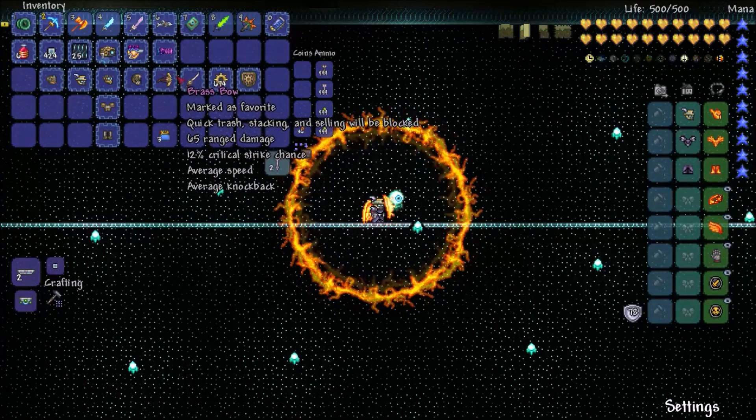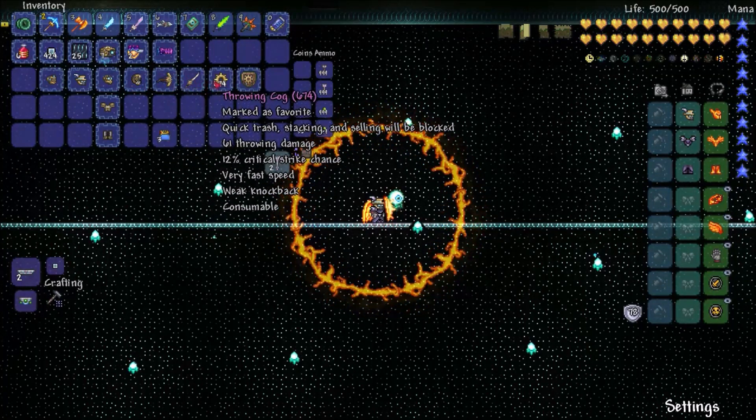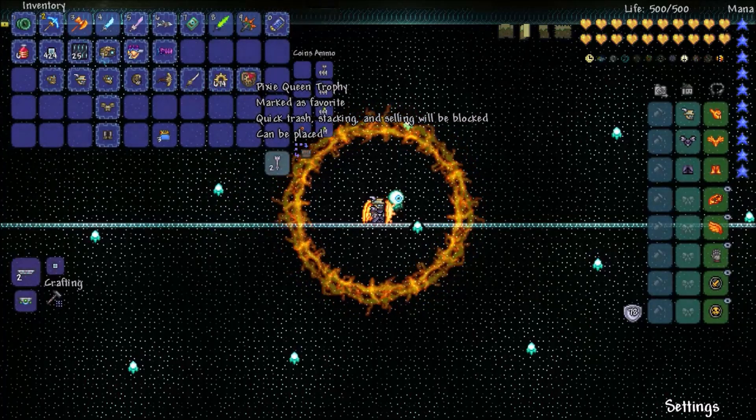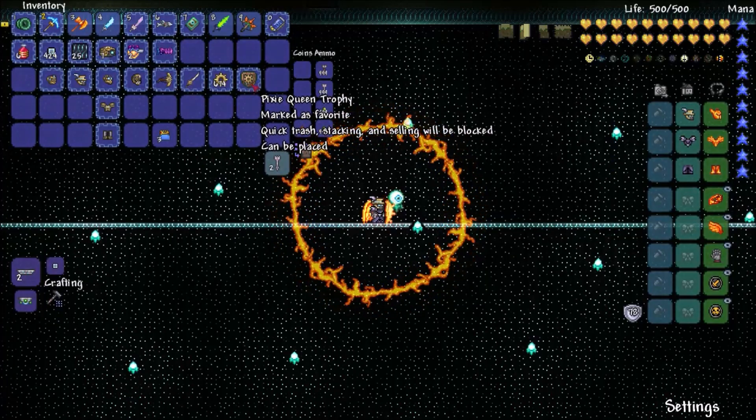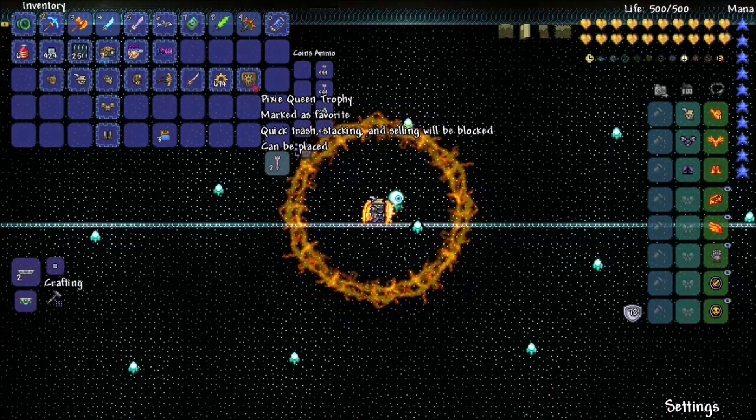The Brass Bow. Brass Saber. Throwing Cog. And it says Pixie Queen Trophy, but that's just a glitch. Drops from Coglord. And it's a Cog, so put two and two together.